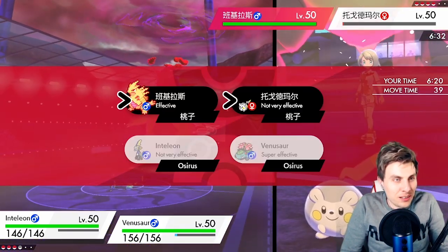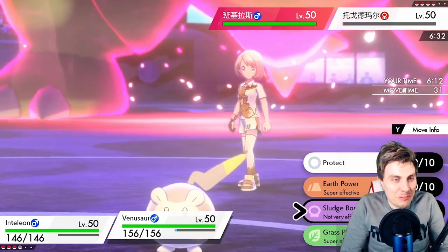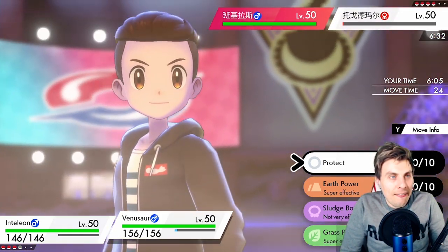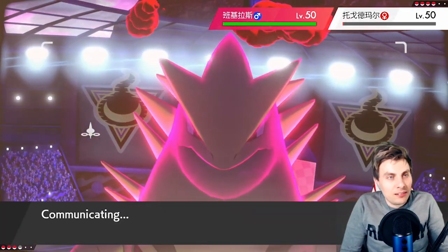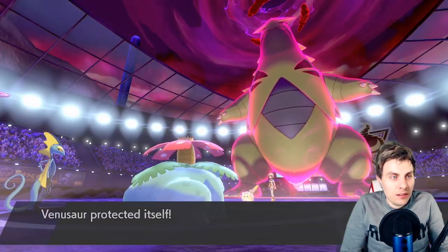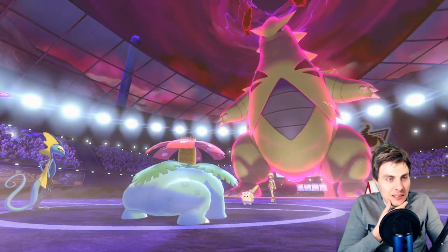I really want an Icy Wind so I can get rid of the threat of Nuzzle. I don't want to hit Togedemaru with a super-effective attack though — I do not want to activate a Weakness Policy. Let's just Protect Venusaur and stall out these Dynamax turns — that'll probably suit us better. Max Guard — that's fine. Now we get rid of Togedemaru.